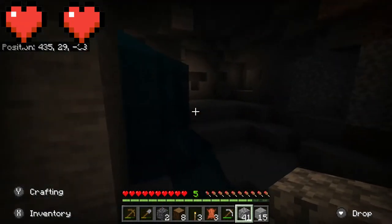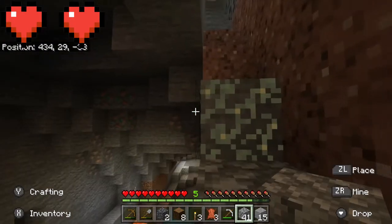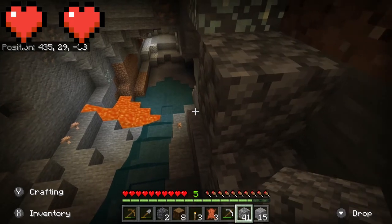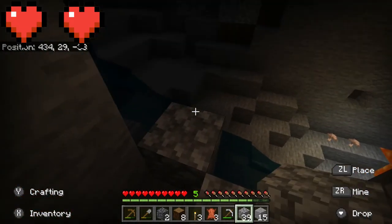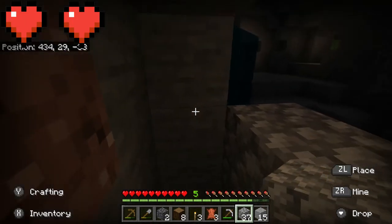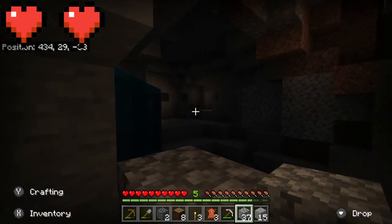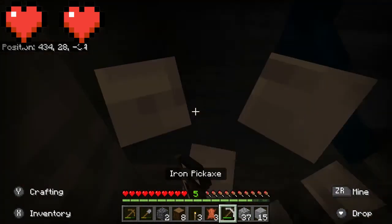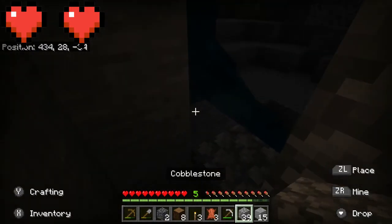For a second I thought that glow lichen over there was diamonds — it looks like diamonds, and diamonds are blue, therefore glow lichen is blue. I can't even kill the slime. I see the slime — I want to kill the slime because I love myself some slime balls — but I can't do it. Got to keep my eye on the prize.